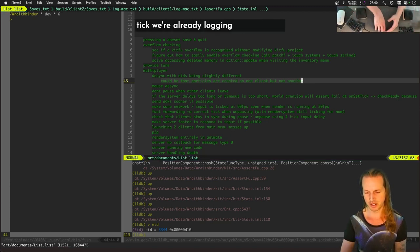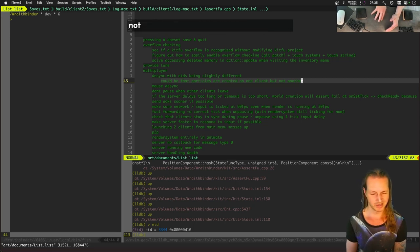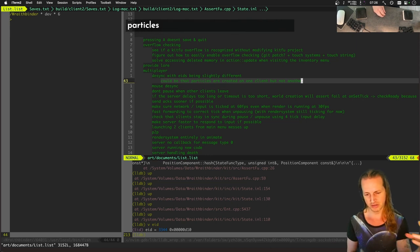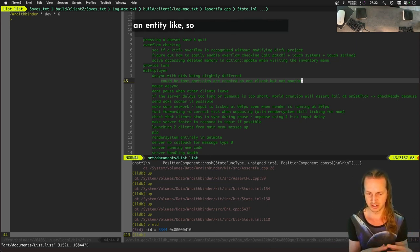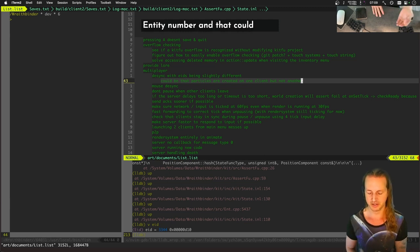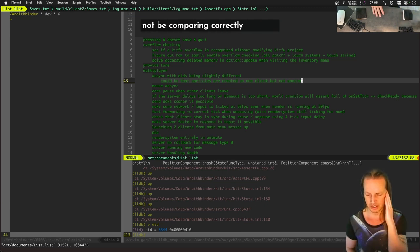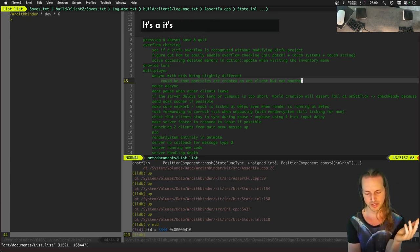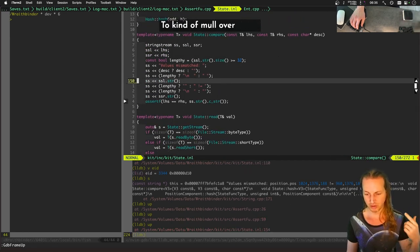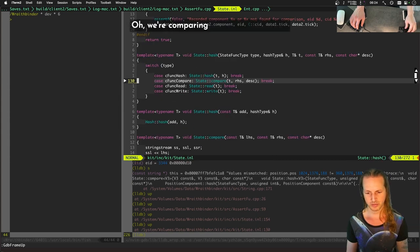We need some kind of tracking system. We're already logging all entities with AI components, but we're not logging all sorts of other seemingly unimportant entities like particles. If particles go off on one screen and create entity 3343 on one machine but not another, then when an important entity gets created on the other machine it won't have the same entity number. That could cause this whole state comparator to not be comparing correctly.